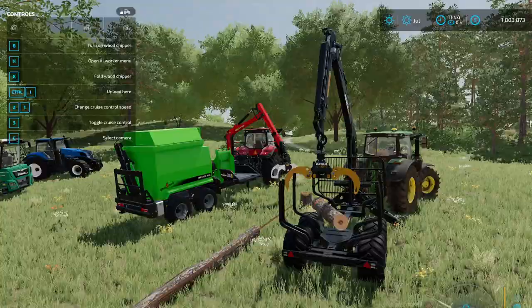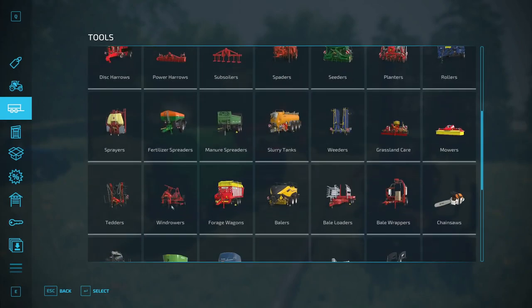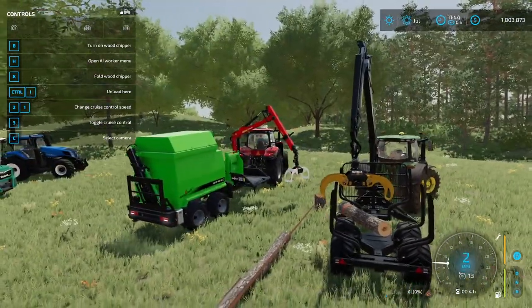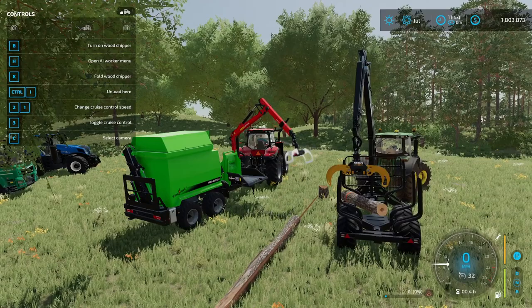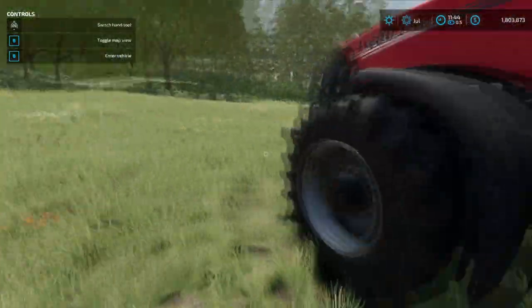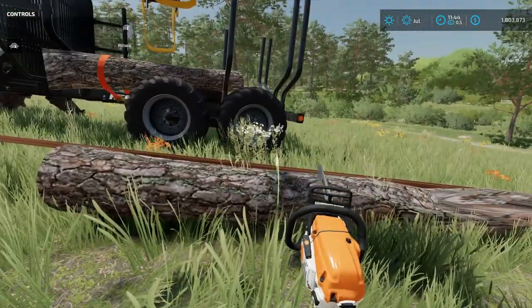If you want to mess with wood chipping, here's the tool for that. The really nice thing about this wood chipping tool is that it actually has some storage — it has 16,000 units of storage, so you don't need to put it directly into a trailer. I already unfolded it, and again it has its own crane. You can turn it on, and I need to cut this just a hair smaller.